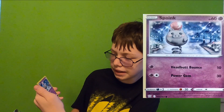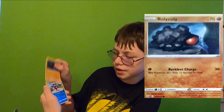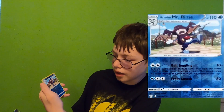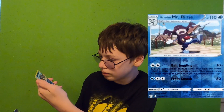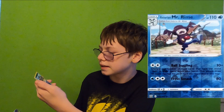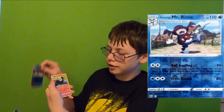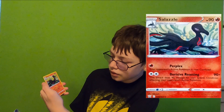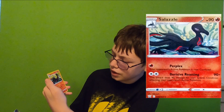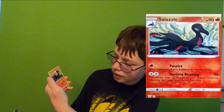Spoink — Headbutt Bounce for 10, Power Gem for 30. Roly-coly — Reckless Charge for 30 damage; this Pokemon also does 10 damage to itself. Galarian Mr. Rime — Ball Juggling: 10+, discard any number of item cards with the word 'ball' in their name from your hand; this attack does 40 more damage for each card discarded. Cross Smash for 80. And the rare is Accelgor, non-holo — Perplex: your opponent's active Pokemon is now confused. De-Rhyse Roasting: 90 damage for each special condition affecting your opponent's active Pokemon.